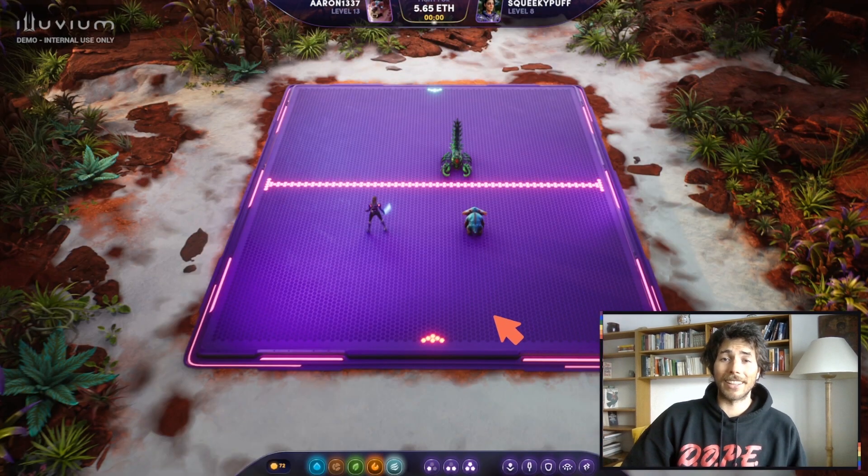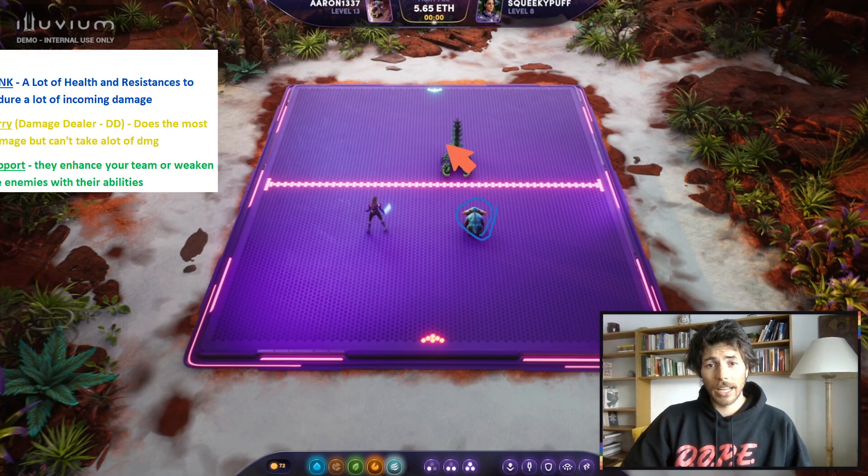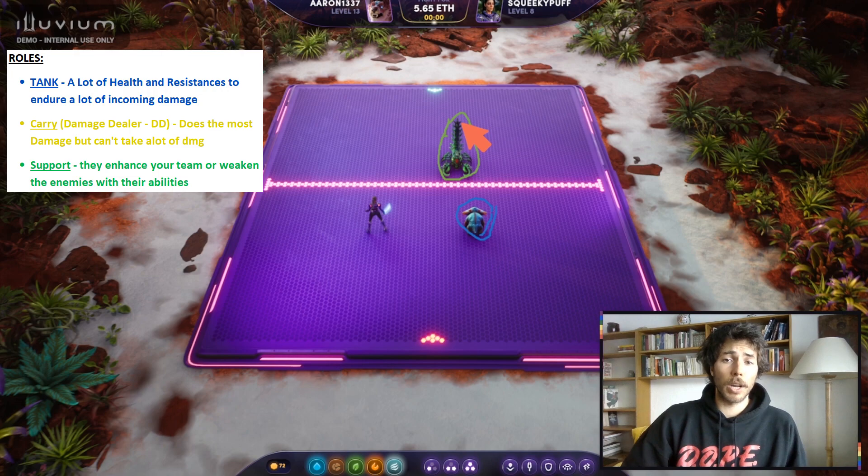First we're going to talk about attack ranges. Atlas right here has an attack range of zero — he can only attack what's in his reach. The scorpion right here has a bit of a bigger attack range, let's call it attack range one. He can attack a bit more because he's got a big old stinger to work with, so his attack range is going to look like this.